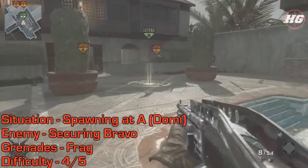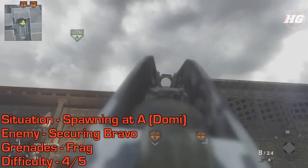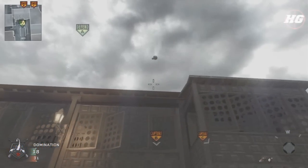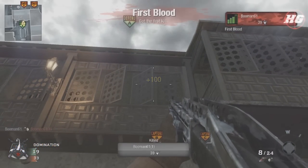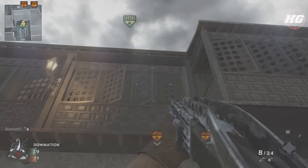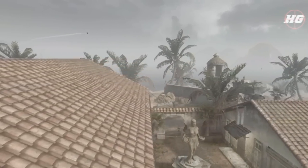Now I'll cover a bunch of nades to the B flag in domination. When you're spawning at A by the pool, you can get a nade on B straight from the A flag — just aim at the edge of the roof in line with B, then jump forward and throw the frag. This building is very deceiving and bigger than you think, so sadly you're only going to be able to pull this one off with a frag grenade.